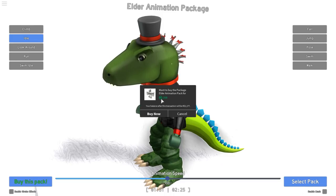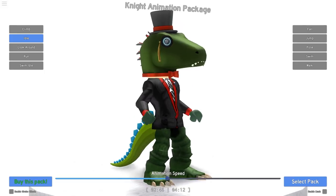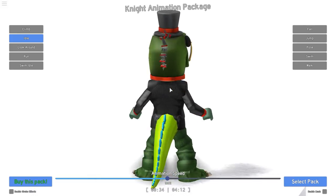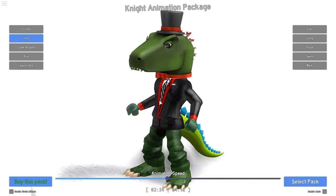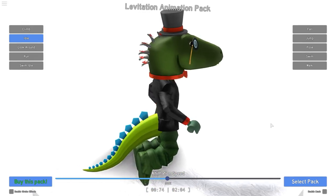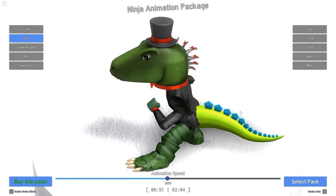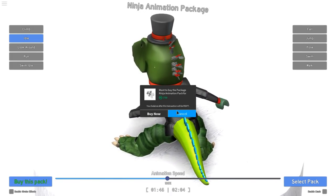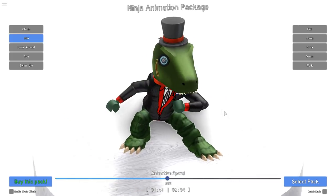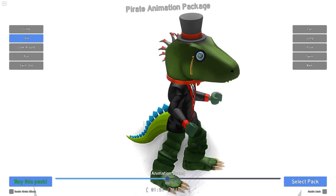How much is this animation pack? 250. I could buy it if I wanted to. The night one — it's standing backwards, barely even moving. Levitating, not really my kind of thing — I'm not flying, this doesn't suit me. This is the ninja one, a lot of people have it. It's really expensive as well, and it doesn't suit me at all. A ninja dinosaur — I'm not really feeling it.